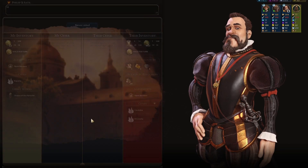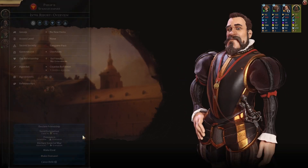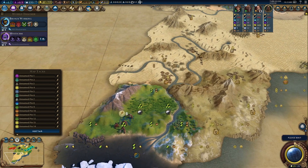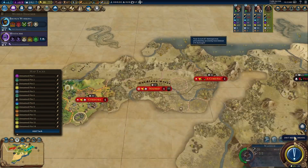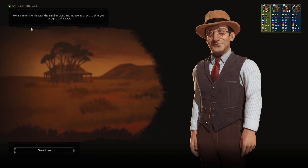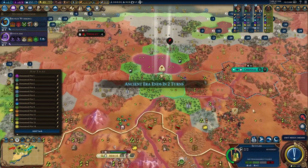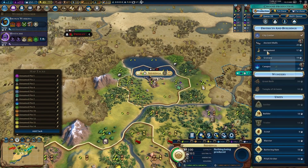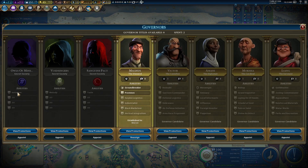I think I'll need open borders with Spain. India is going to be upset, but you need to build a monument first no matter what. I still haven't picked Owls of Minerva — okay, I need to do that.